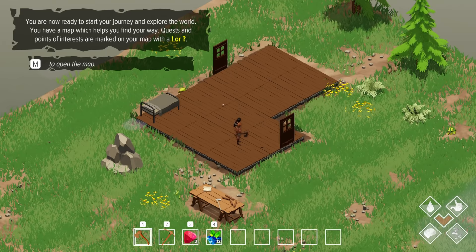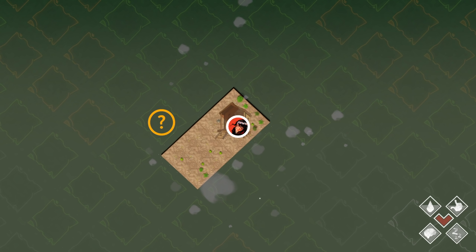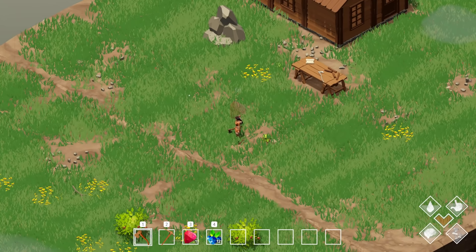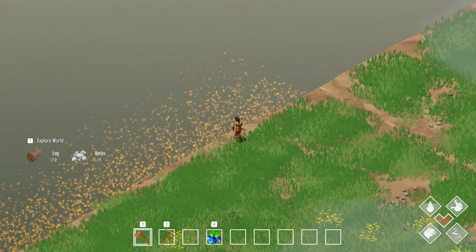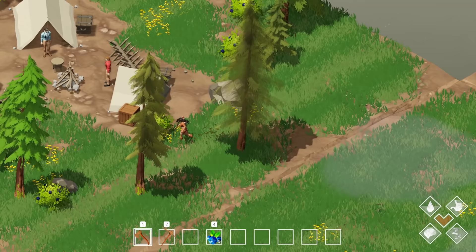You're now ready to start your journey and explore the world. You have a map which will help - quest points of interest are marked with an exclamation point or question mark. M to open the map. Oh my gosh - you can see the different tile types! These must be forest tiles, these must be like a desert area, and this is maybe like a rocky mountain kind of thing. Interesting, I like that.